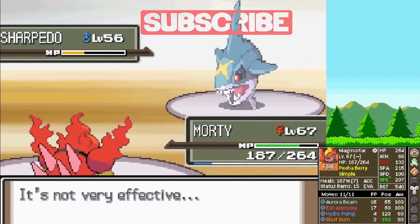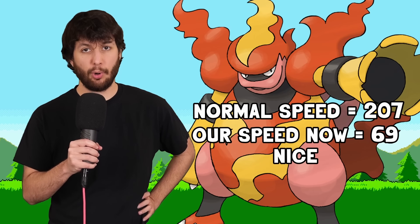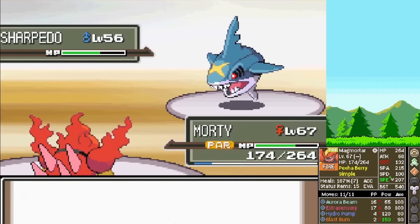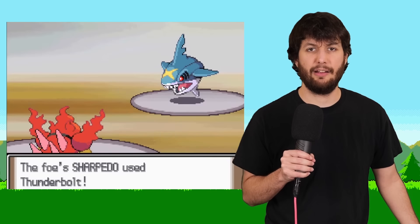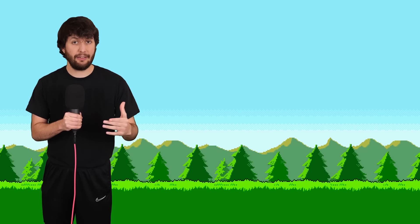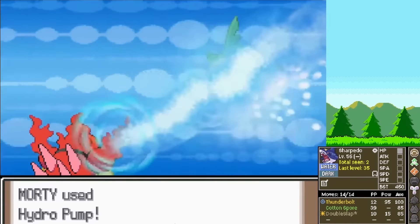The Sharpedo Cotton Spores us, lowering our speed by two stages — or should I say, Simple lowers it by four stages. We are super slow. The Sharpedo is now faster than us. It hits us with Thunderbolt and gets the 10% chance to paralyze us, and then we get fully paralyzed. But the Sharpedo has basically no special attack — 12 damage from Thunderbolt. We've been picking up so many status heals, it's wild. We heal off the paralysis immediately and then eliminate it next turn.